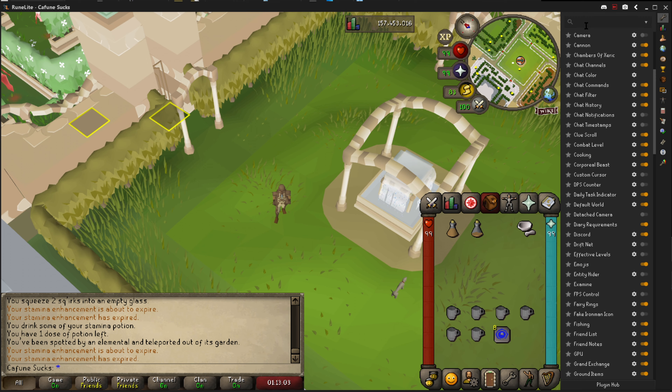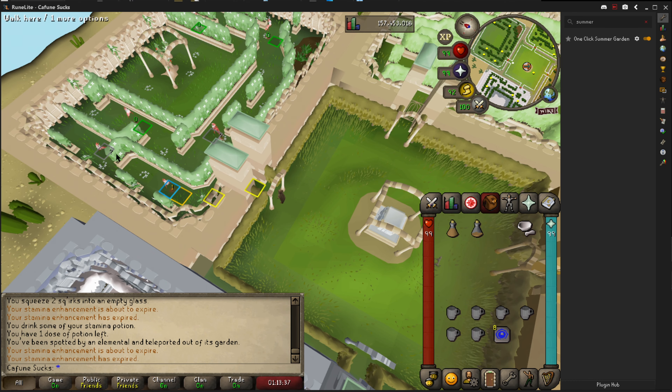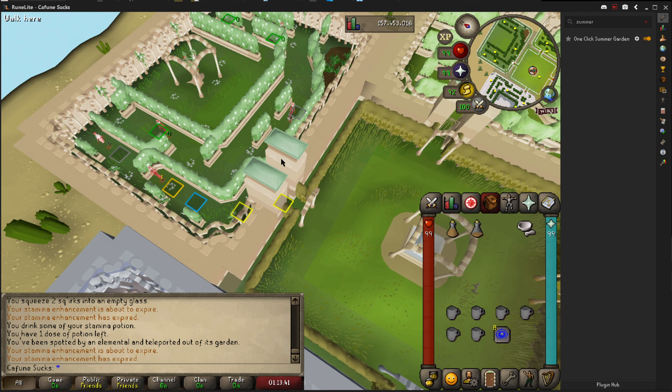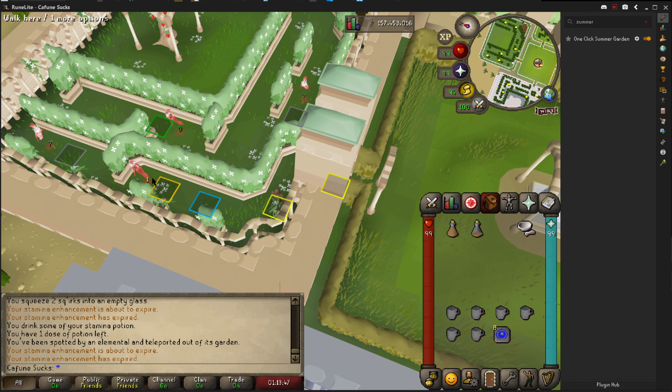Once you've done that — mine's not enabled at the moment — they've all got numbers and squares over them. Some of them will be question marked, that just means it hasn't tracked it yet, but once you go past it, it should change. You basically only want to worry about the first one and the third one, but they're usually in sync anyway, so it doesn't really matter.